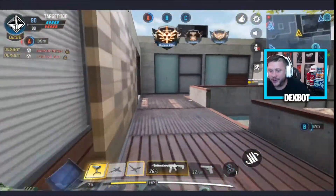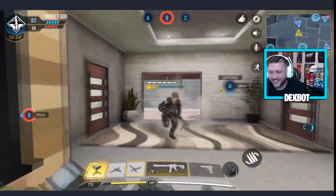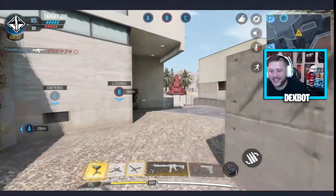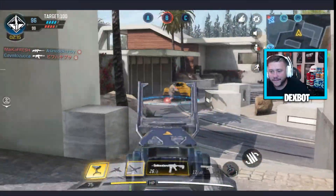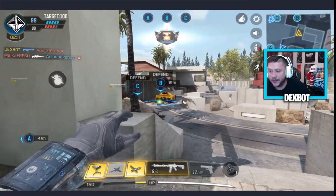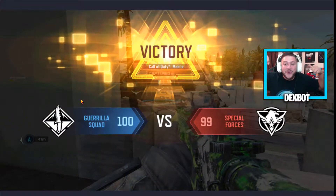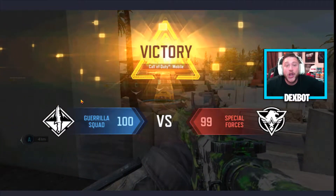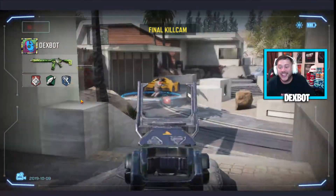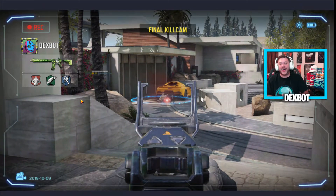Hey, we're gonna lose still though — rip, L's in the chat boys. We need a triple cap — don't let him take B, don't let him take B, team! Oh, I got him, I got him! Yes! We won — nuke with the comeback win! That is the most clutch win in COD Mobile. That was absolutely insane, dude. I nuked them at the end, we were able to triple cap them, and I killed the guy off the flag.